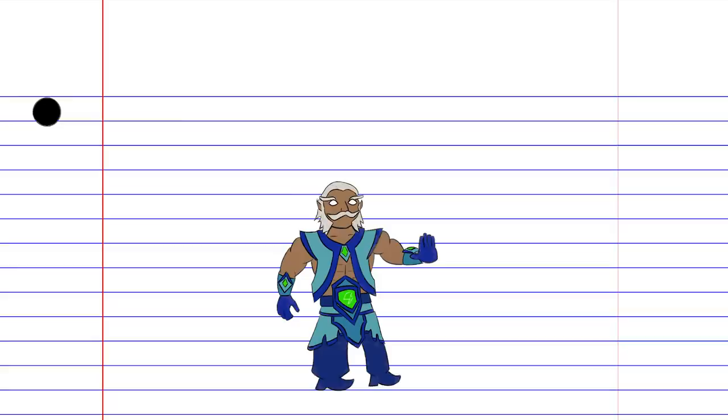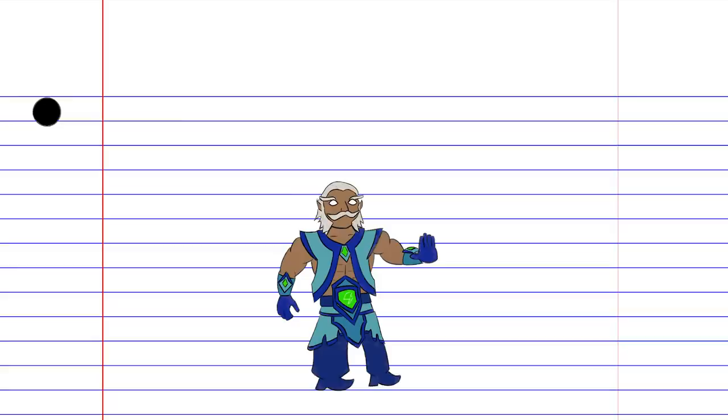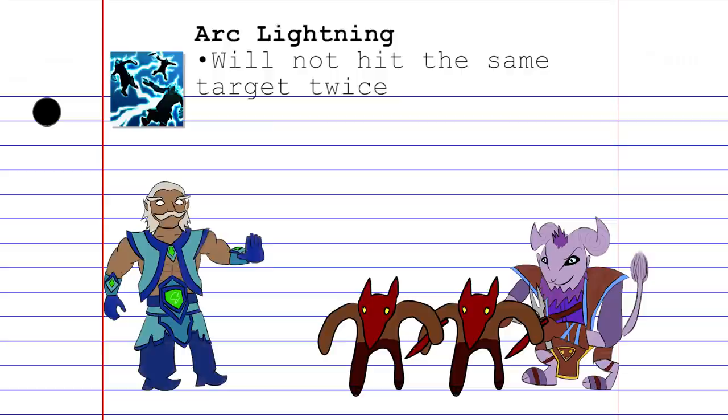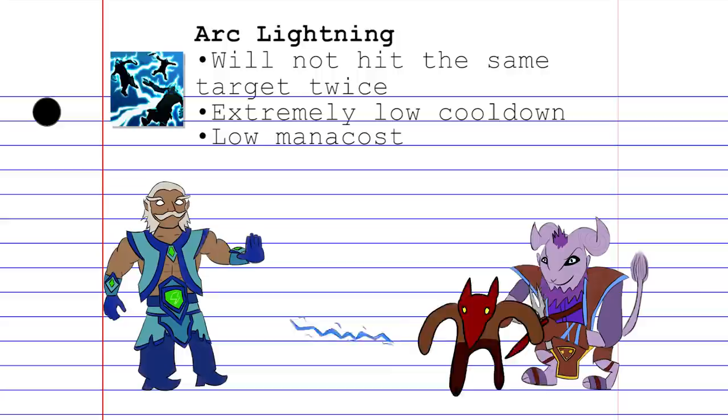Zeus is dedicated exclusively to bursting down his opponents with magical damage nukes, though he can provide vision and mini-stuns when necessary. Zeus's first skill is Arc Lightning, which hurls a shot of electricity at a target that bounces to nearby enemies. It won't hit the same target twice, but it's on an extremely low cooldown with relatively low mana cost, so it's perfect for mild harass and early game last hitting.